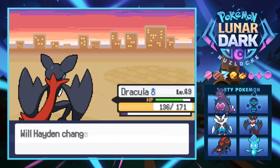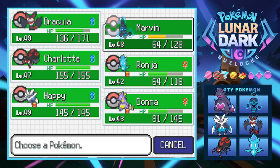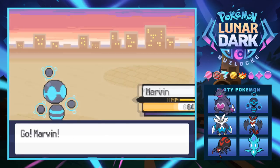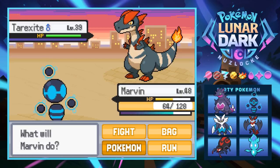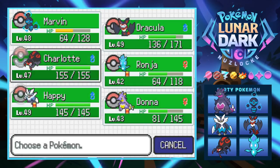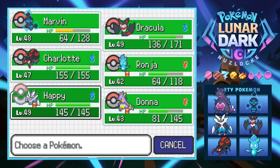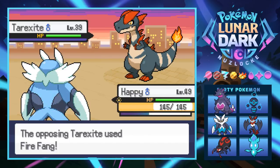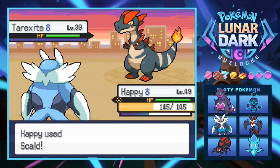Next is a Pteryxite - we thought it was the electric pterodactyl evolution but it's actually a fire type T-rex looking thing. We switch into Happy to play it safe at level 50. It uses Fire Fang which misses - we hit it with a Scald and knock it out. Very cool. Next is a Dinopian - Rick's got all sorts of dinosaur stuff. Happy is still in but it's the fighting-type dinosaur - we switch to Dracula.